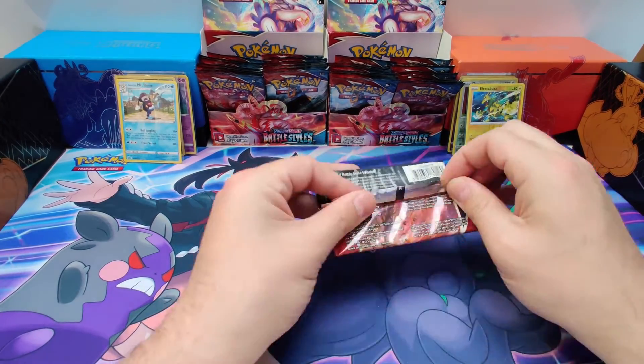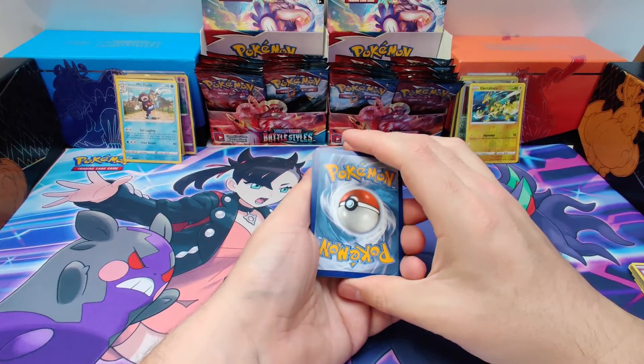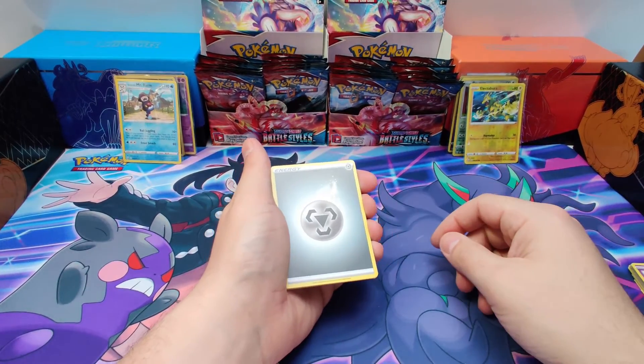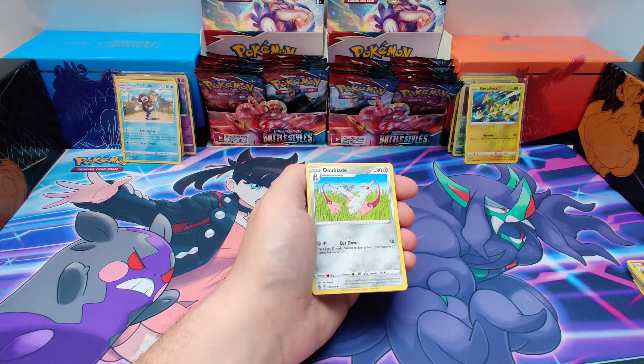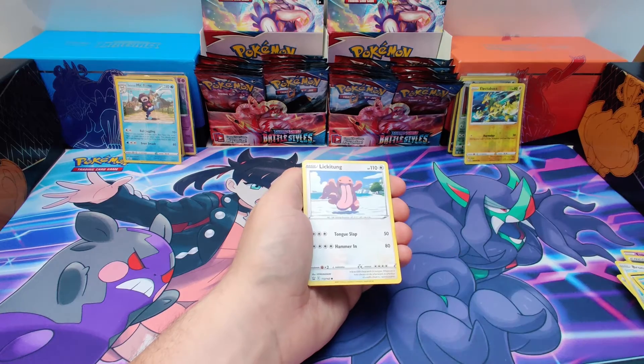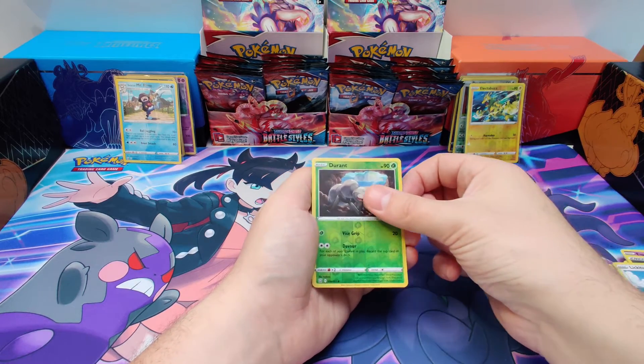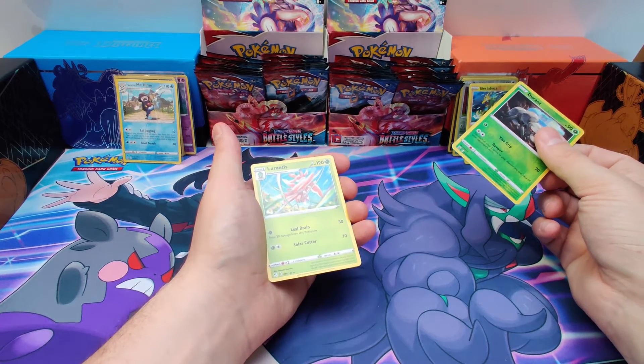Last pack, let's go. One more. Starting off with them: Metal Energy, Morpeko, Dual Blade, Cheral, Bronzor, Murkrow, Corsi, Cherubi, Lickitung. Durant Reverse Hollow. And the rare card is... Durantus. Normal.